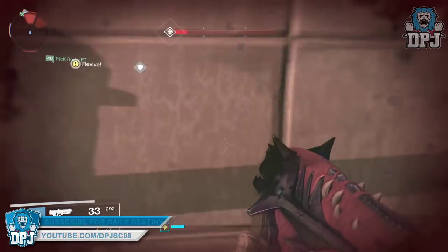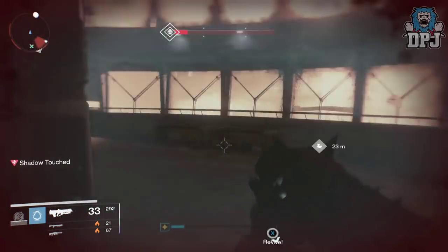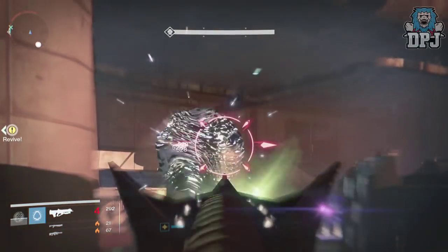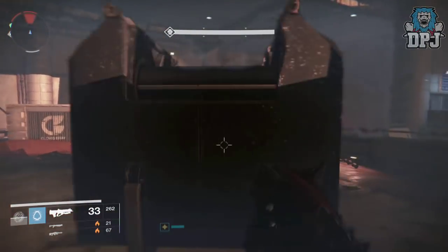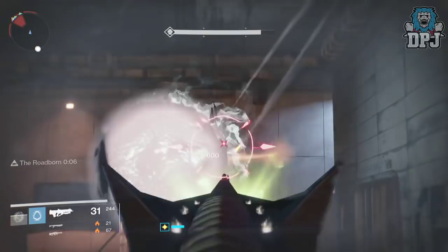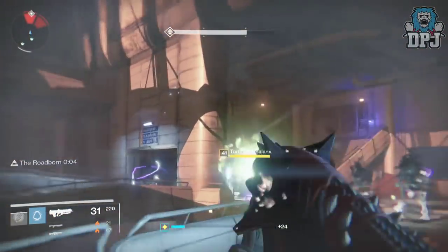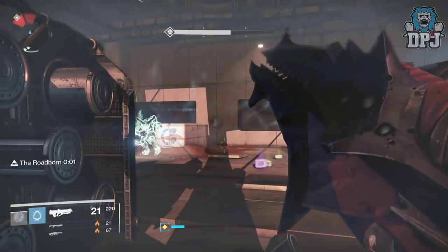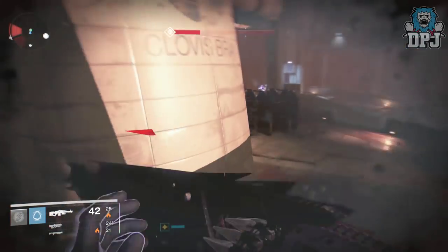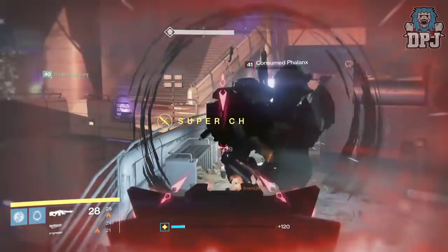Sniper rifles are receiving several changes. First, there will be changes to three scopes and a zoom distance increase — basically you'll see further — making it more difficult to use snipers at closer ranges. The three scopes affected are the Long View, the Ambush, and the Short Gaze. Two frames of zoom time have been added when aiming from hip to full scope zoom. Snapshot has been changed from a 30% increase to zoom time down to 20%. Stability has also been reduced across the board on all snipers, making it harder to land two-shot kills.